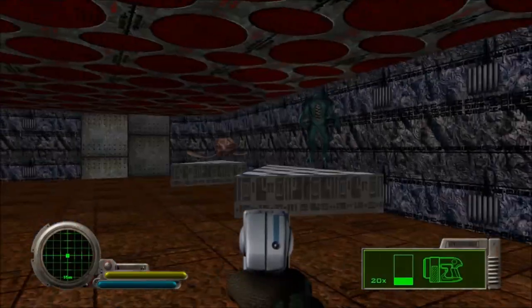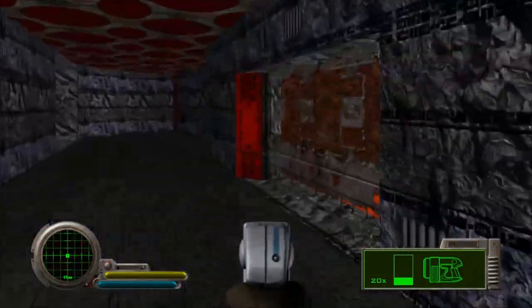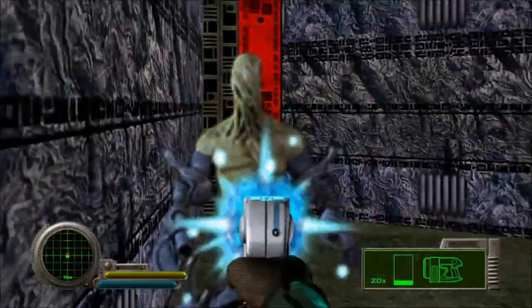Flicta on display. I guess these are stasis chambers or something. This is supposed to be their Hall of Antiquities, so presumably that's exhibits on their past — prior evolutionary steps or something.